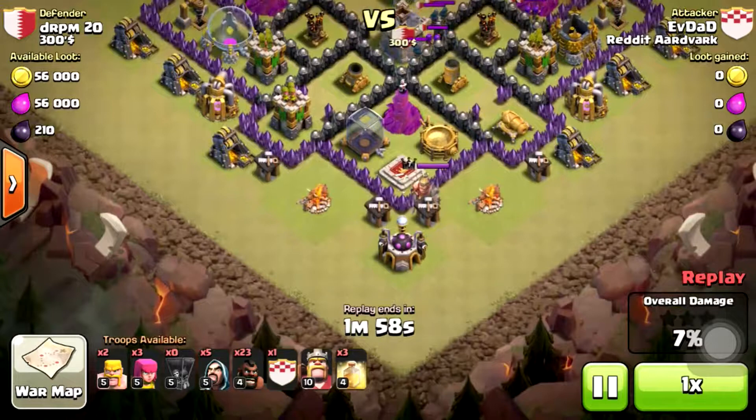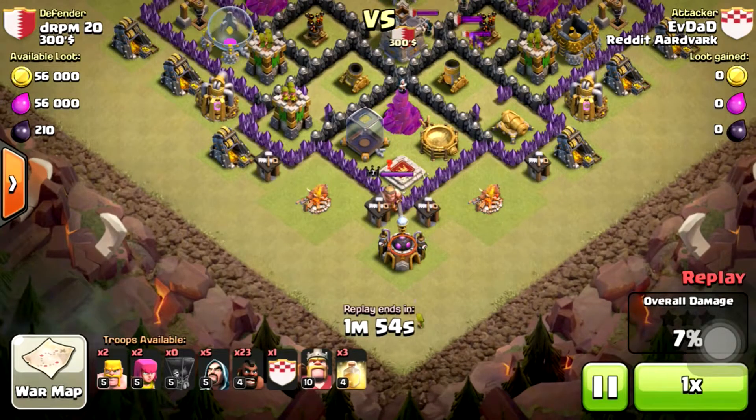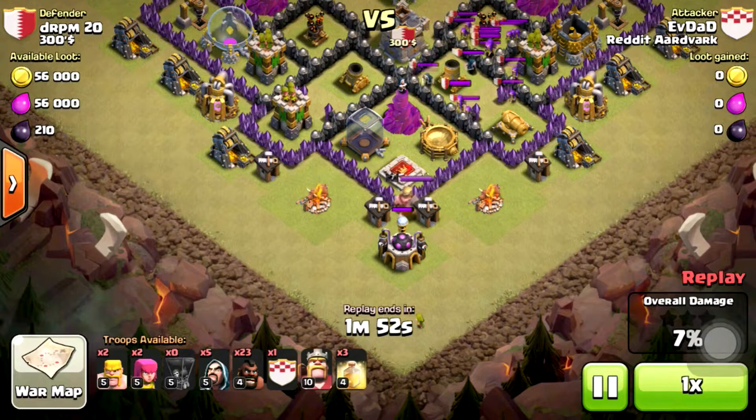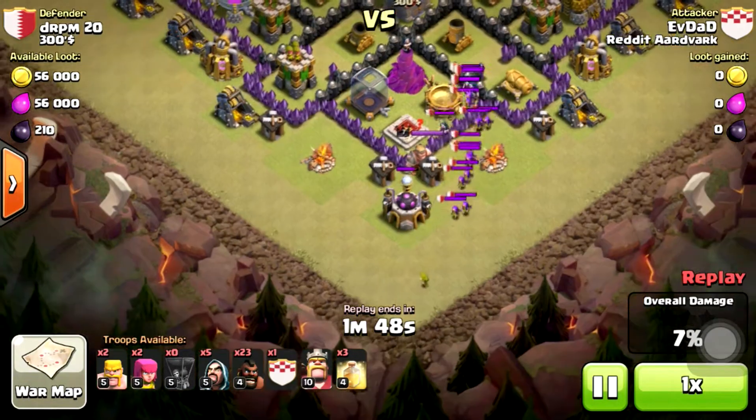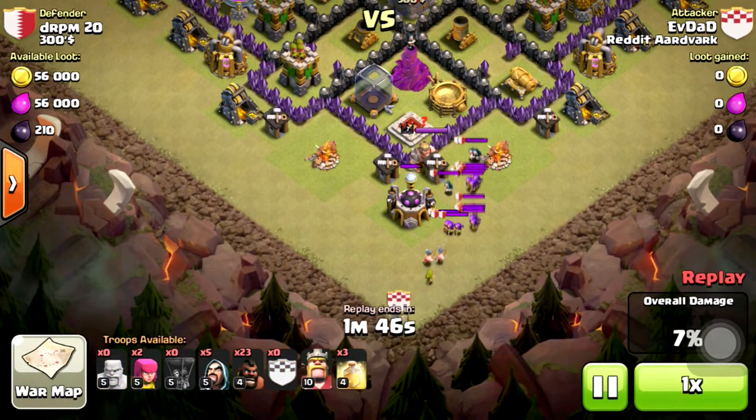Then I dropped the archer down for the anchor. I waited a little bit and then dropped my 2 barbarians, my witches, my CC, my archers for the kill, and 2 wizards.